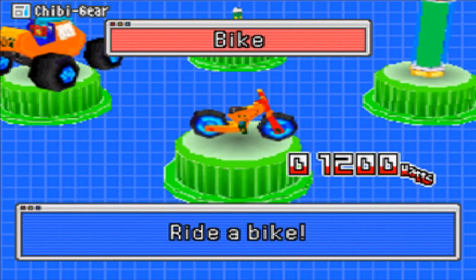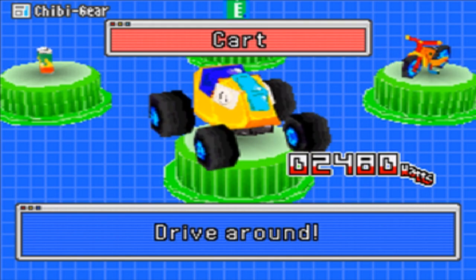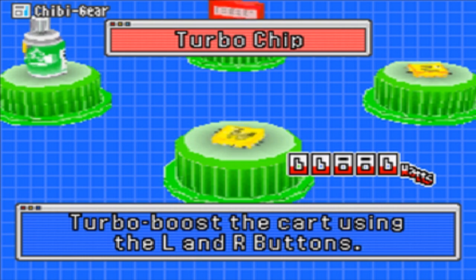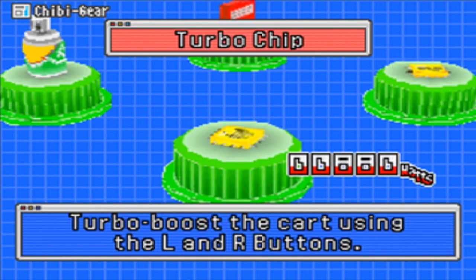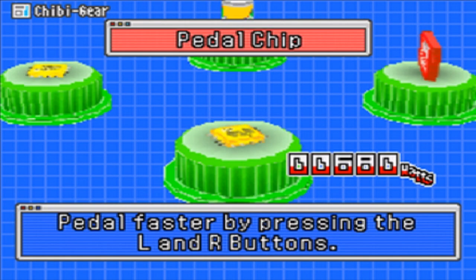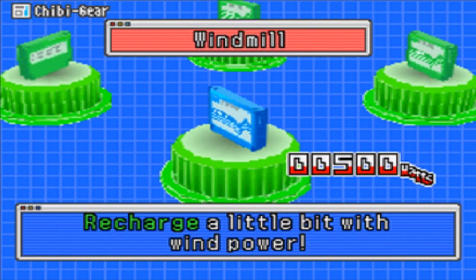What's in the chibi gear this time? First things first, we've got a cart! It drives three times faster than the bicycle, which is pretty good. And we also have this new thing, the turbochip, which allows turbo-boost of the car using the L and R buttons. And that's about it. Oh, we have to buy these - that's why. In that case I wanna buy a handful of things, if I can. Hopefully I can afford it all.